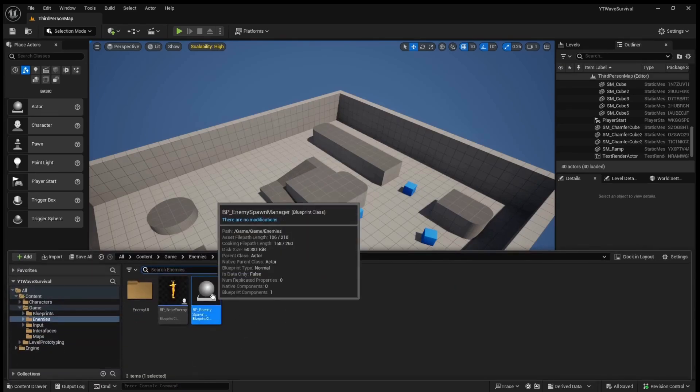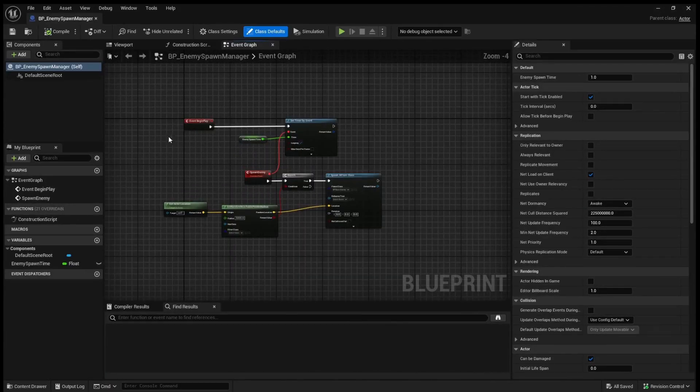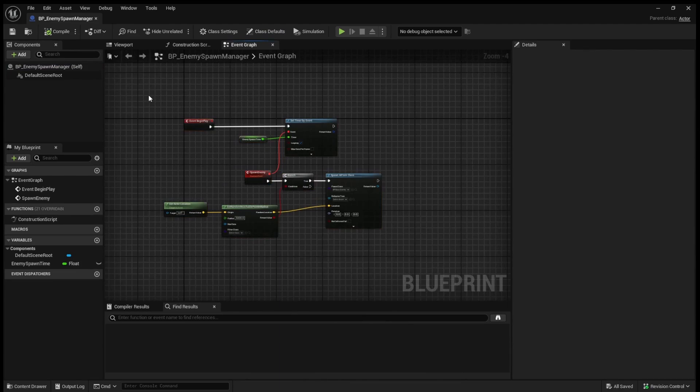If we open up our enemy spawner that we created in the last video, we have our basic logic to spawn enemies here. However, it is just going to spawn endlessly — there's no waves, it's just an endless amount of enemies. So today we are going to go ahead and set up the logic to actually make waves.